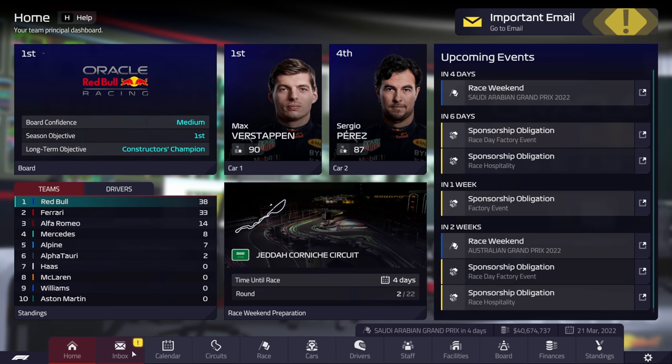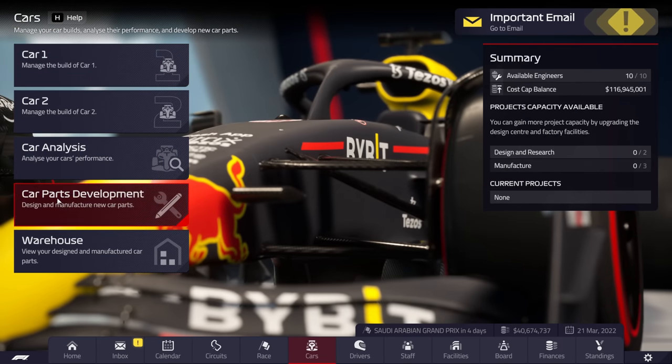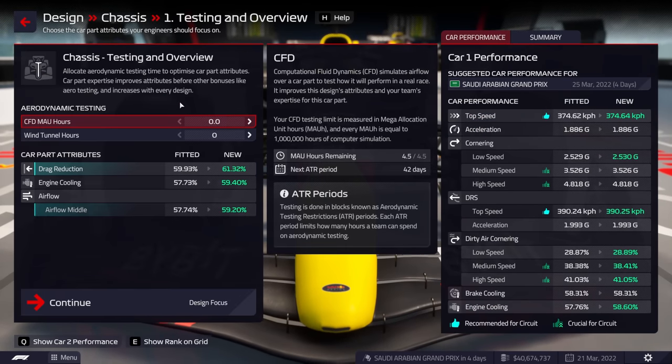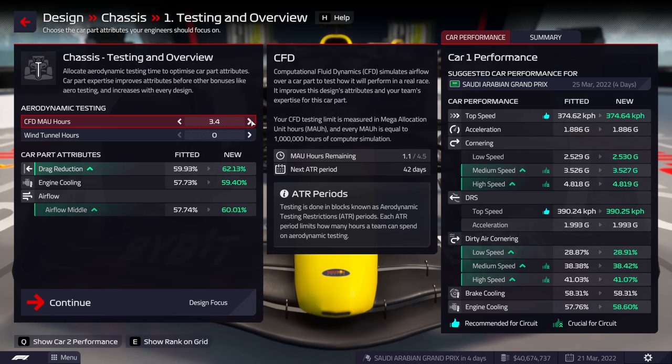F1 Manager has a crazy glitch with development you can use to create unbelievably OP parts on your car and get your car massively up the grid. I'm going to show you how it works with Red Bull and then with Williams, because this is just so overpowered it's utterly broken.